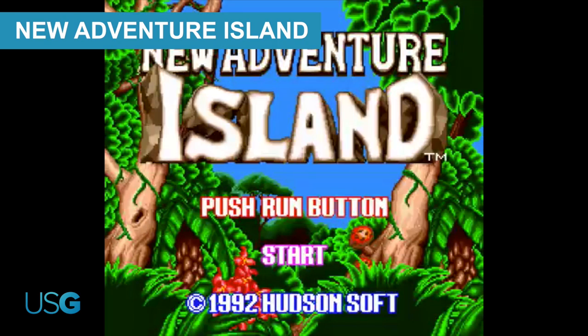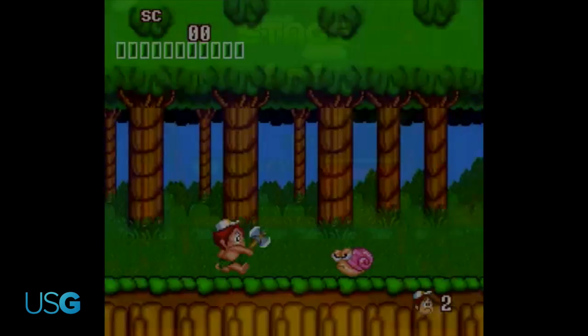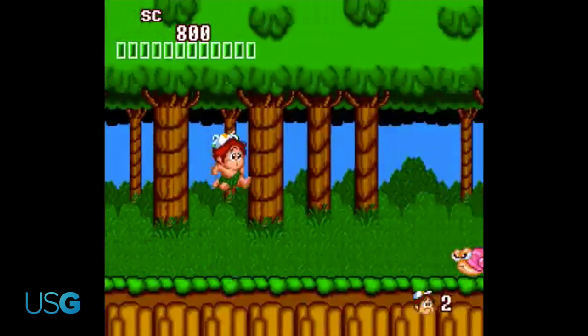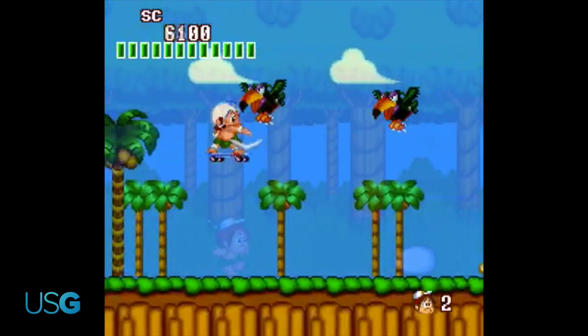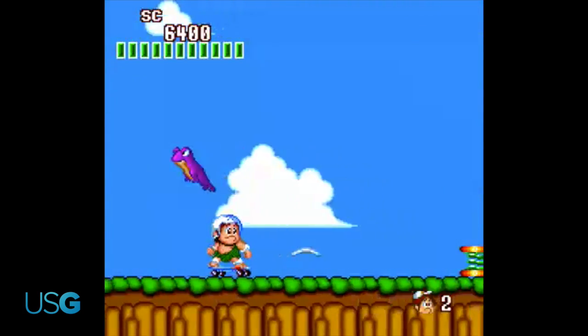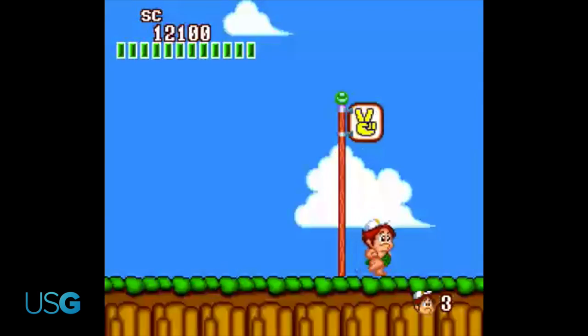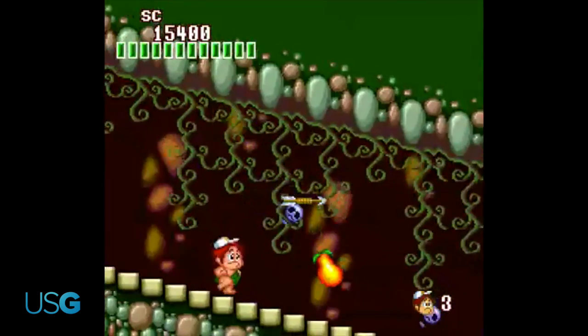New Adventure Island: By the time this game rolled around, both Adventure Island and its suspiciously similar sister series Wonder Boy had shifted to a more exploratory, RPG-inspired Metroidvania format. Not New Adventure Island, though. It took its design cues from the original Adventure Island and offered a straight-up linear action platformer experience focusing on skill and reflex. A bit regressive, maybe, but a perfect match for the system's arcade spirit.